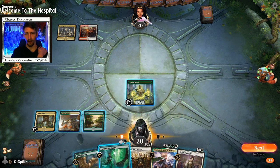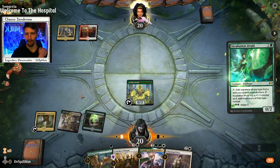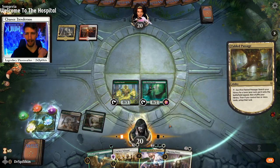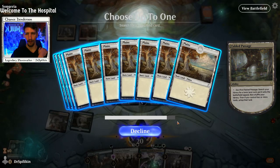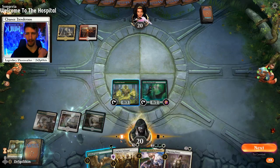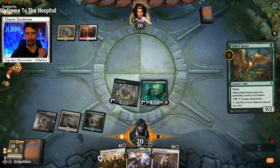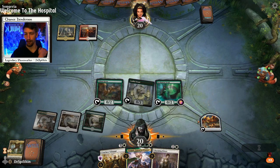We could go for the full-blown ramp, but if they play something like Deafening Clarion we're in trouble. I think I will go ahead and ramp. We can tap out and we have double green available for Tolsimir. On our next turn we'll have plenty of mana to cast Tolsimir if we want, or Charming Prince.